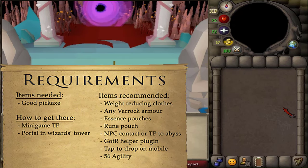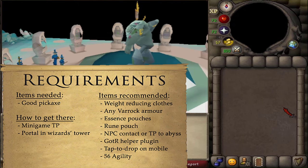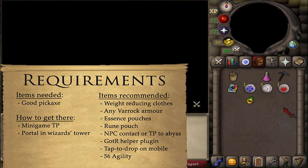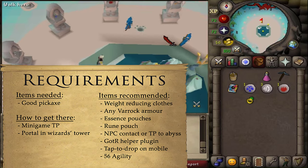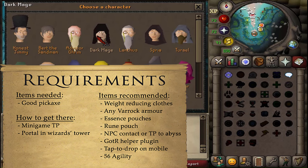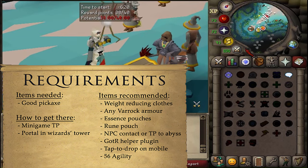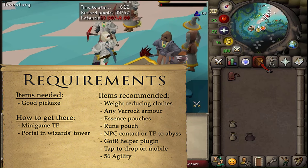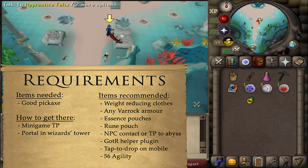Instead of showing five minutes of yellow arrows, this time will be used to explain the Guardians of the Rift minigame. The only required item is a good pickaxe. Recommended items include your best weight-reducing clothing, best Runecrafting armor, best essence pouches, and optionally a rune pouch with NPC contact runes if you have a giant or large pouch.